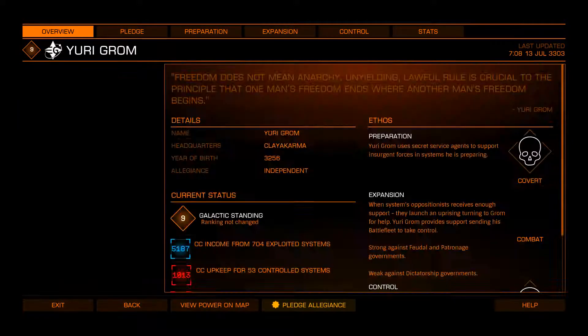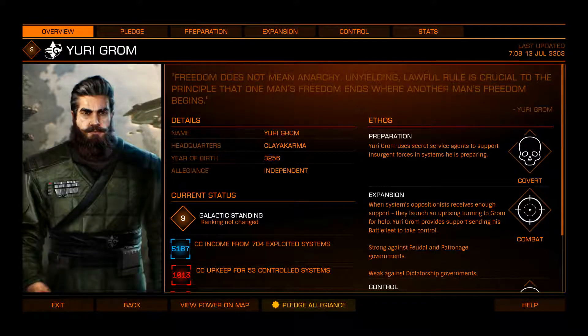Space Stalin. Yuri Grom. Loves gold. A player-created faction — and no, seriously, you take the beard off and it's Stalin. Anyway, a player faction created this guy, and through the dangerous games and whatever, they managed to elevate themselves to the point where they are a Power Play power, and get to be dismissed by most of the player base like every other bit of Power Play.